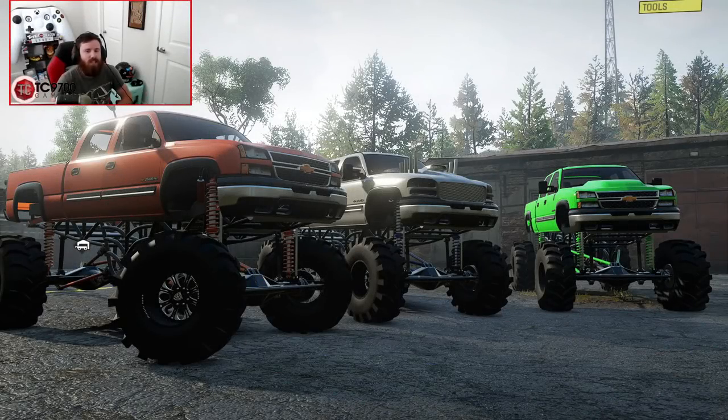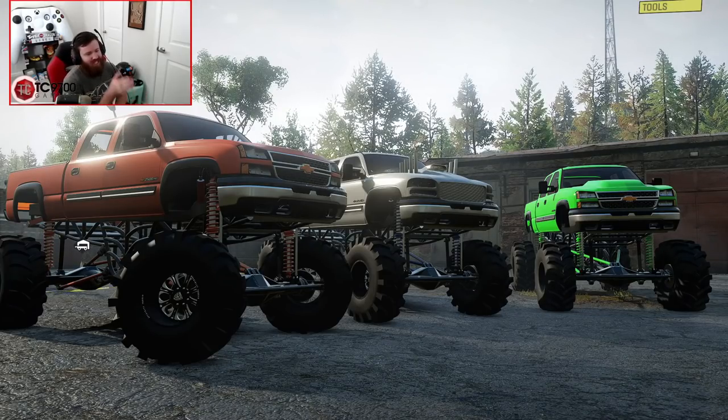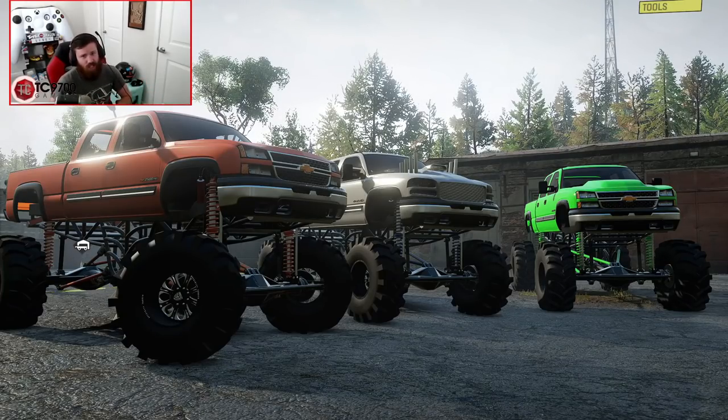Welcome back to SnowRunner, and today we're going to be taking a look at one of the craziest mud truck packs that has pretty much ever been in this game. From right to left, the green Cateye mud truck is powered by a compound turbo Cummins diesel, the one in the middle is a supercharged V8, and the one on the left is a Duramax-powered rig.